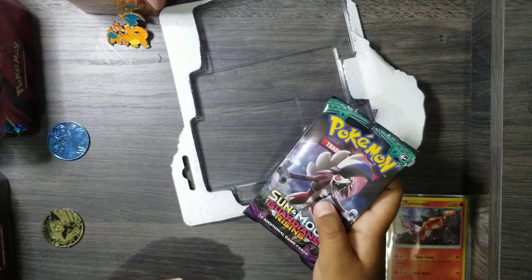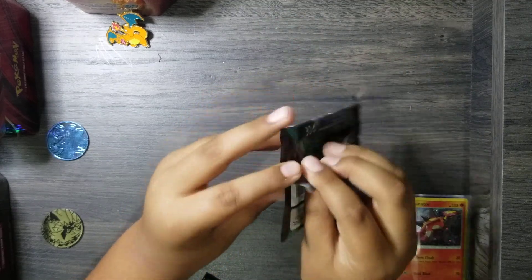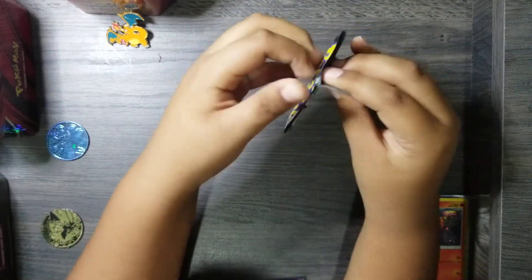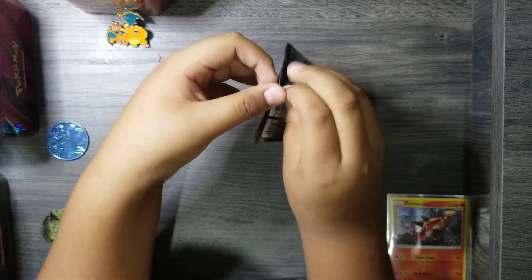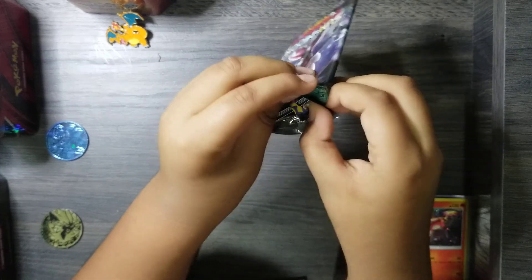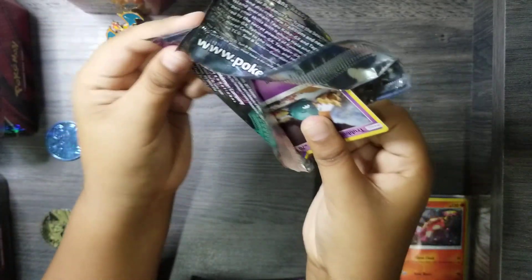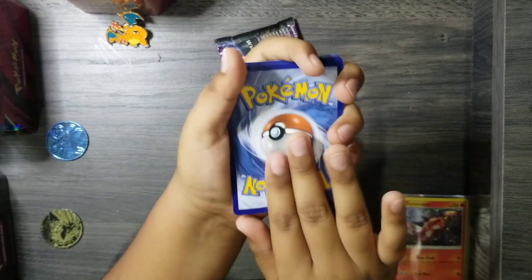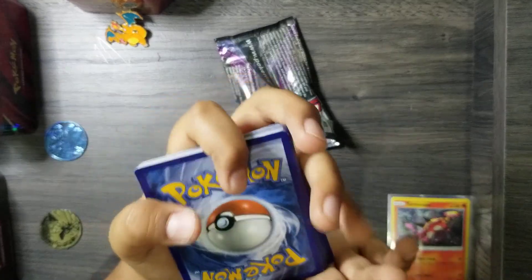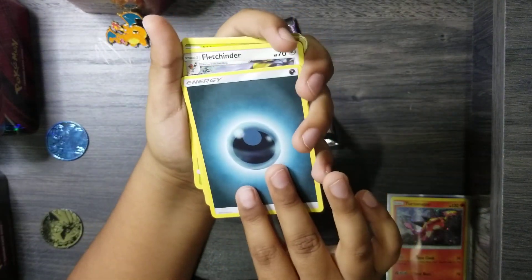The first pack we're going to open is the one that has a Lycanroc. I don't know if it's Midnight form or that other form. Let's open it up. Now it's getting hard to open. Okay, there it goes. Here's the code. Last time we guessed what the energy was — let's do it again. So I'm going to guess fire, since the first card was fire. Oh, it was dark energy, everybody. Dark energy.